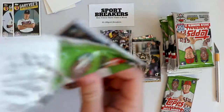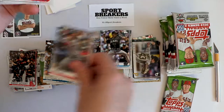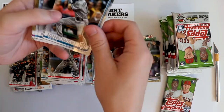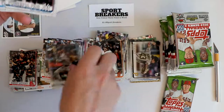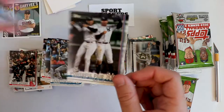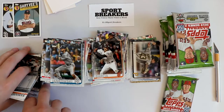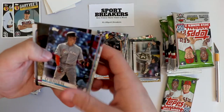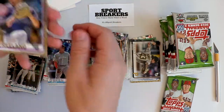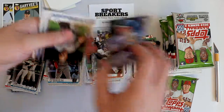Remember there's only one auto or memorabilia card in these boxes so you get a lot of base. Procenzo Garcia. Oh, there's a gold — Stanton and Judge. I think Judge is going to make baseball very cool again — he's already made a couple campaigns about that, which you may have laughed at but I think it's going to work. Gold Kyle Freeland.